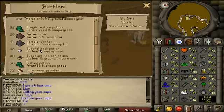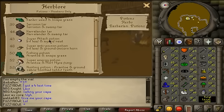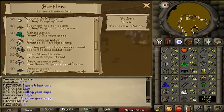When you get to Super Attack Pots, you're going to start making your Super Sets and your Pure Sets. A Pure Set is Super Attack and Super Strength. Super Sets are Super Attack, Super Strength, and Super Defense. Make your Super Attacks all the way until Super Energy, and hold onto these — do not get rid of them unless you need the money. Super Energies will definitely get you money. Vials go for about 2k each, Mort Myre Fungi is about 200gp, and you can sell the finished pots for 3.5k, so that's some profit.